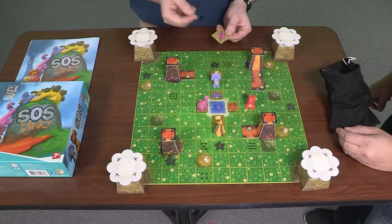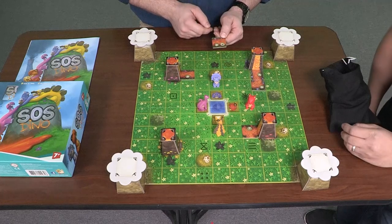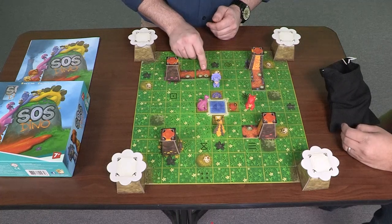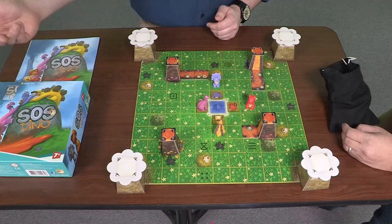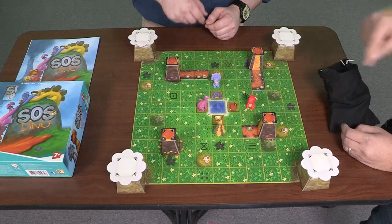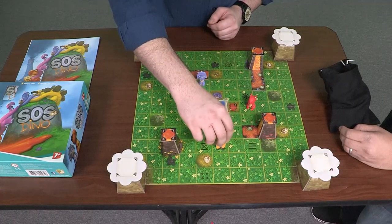I can't move the purple dinosaur — sorry dude, you're going to stay there a little while longer. I can move two different dinosaurs one space each, but we're losing the egg. We will not get a perfect score. Goodbye, egg. But you're still in danger, though. I guess you can move around. I'm going to move this guy this way, and I'm going to move this guy this way.